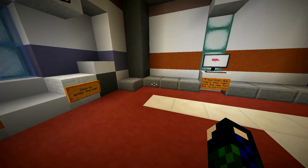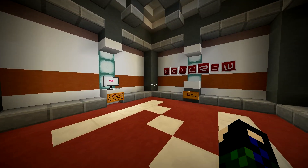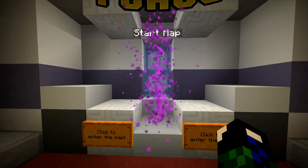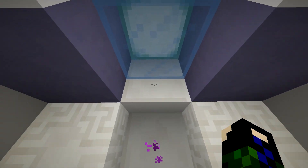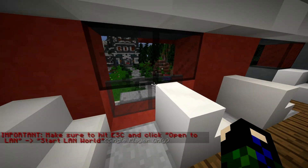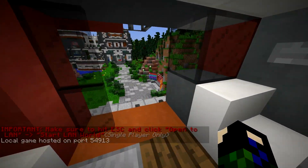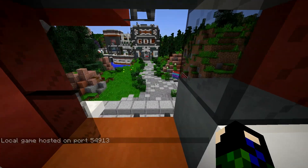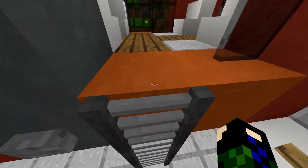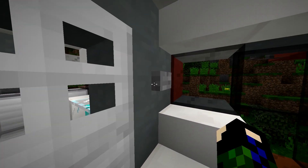We're gonna jump right into this map. This is a 1.9.2 map and the download link will be in the description along with other info. Let's get started! I started a land world there - I can hear the chopper. Oh wow, listen to those sounds, this is amazing!